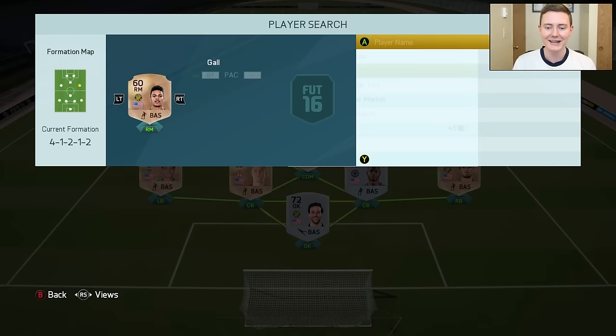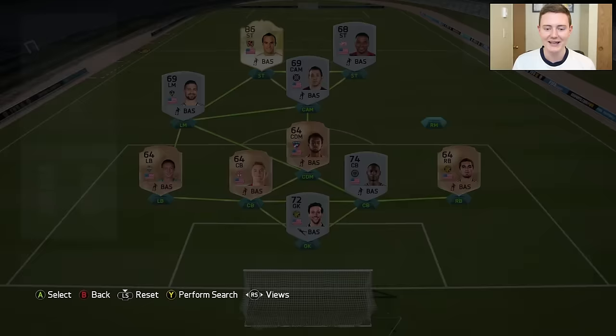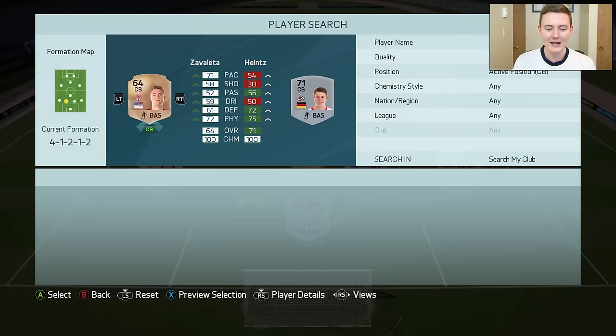The first order of business is upgrading our right mid — we're getting Julian Green into the side, a World Cup goal scorer and promising young player for the U.S. Men's National Team. Hopefully he can make his impact on this series. Next, we're finishing up our center back duo by adding another silver defender: none other than Matt Miazga, now a Chelsea player, though we'll be using his Red Bulls card for better chemistry. That's going to wrap up today's episode. If you enjoyed it, leave a like, drop a comment with future player suggestions, and subscribe if you're new. Until next time, this has been Flick — talk to you guys again soon.